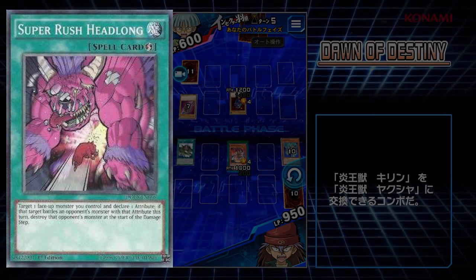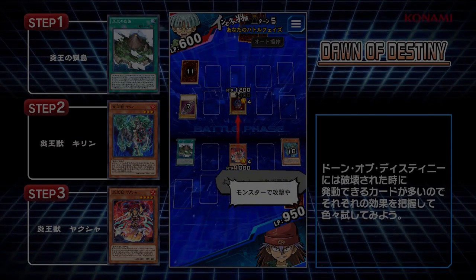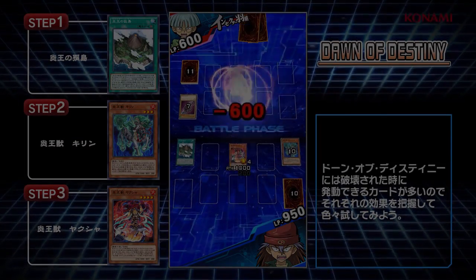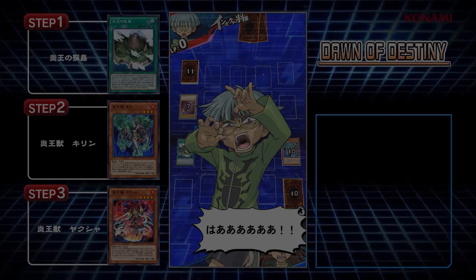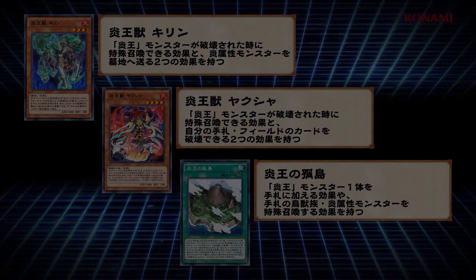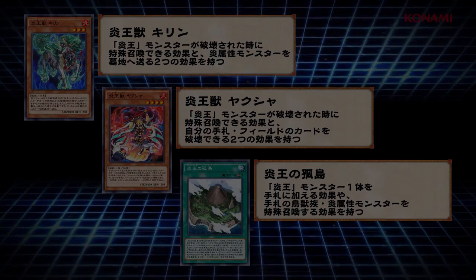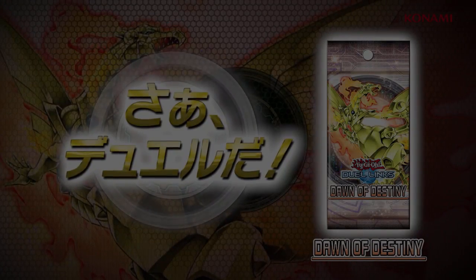There are also other rares and commons in this set — leave a link in the description down below to where you can check those out. Let me know what you think in the comments below about this set. Do you think it's a good set? Do you think this minibox is going to be worthwhile? This is coming out on the 11th of July, a day after the new Duel-a-thon event starts. Going to be a nice, fun week next week for Duel Links. Hope you guys enjoy — thanks for watching, and I'll see you all in the next Duel Links video.